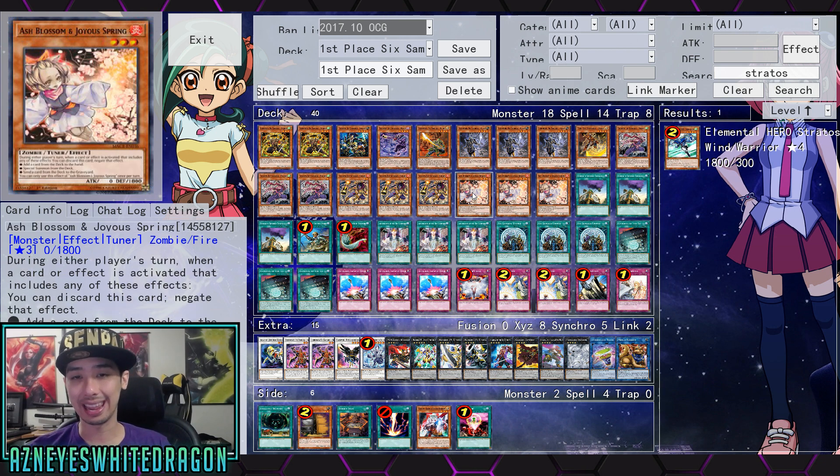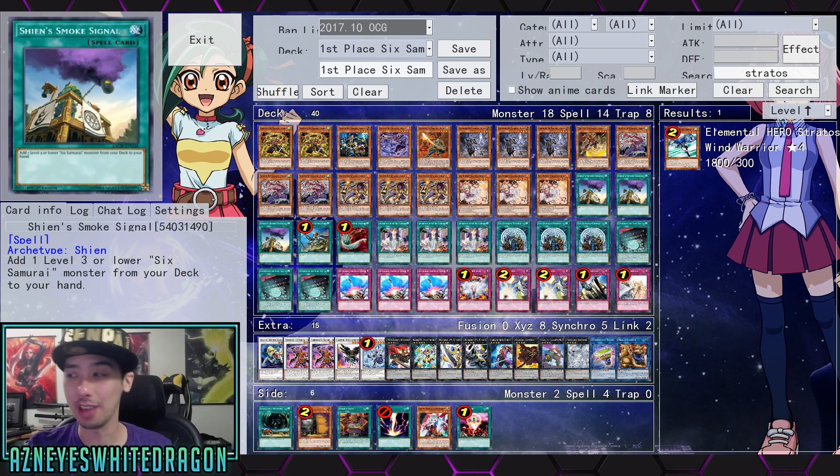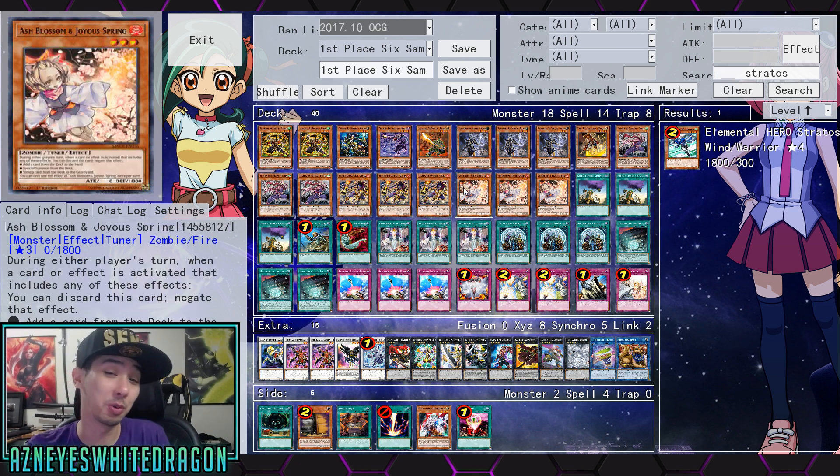Running into the hand traps now — what's crazy is we see no Kagamusha. I thought at least someone would be playing a few of those, maybe some Elders, but no, we have zero. We're running straight into the hand traps. We got three of them — that's Ash Blossom. Very expensive card, but it's a good card.